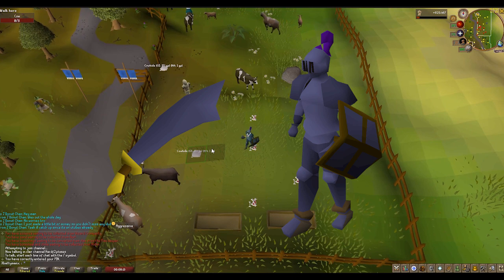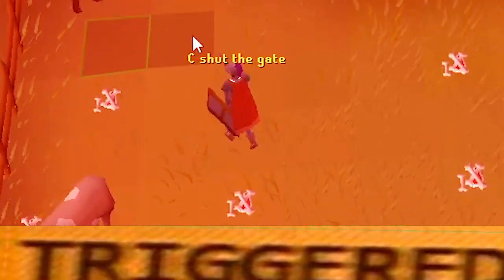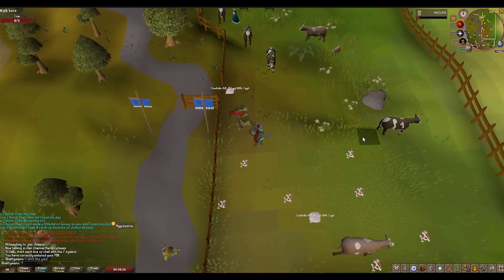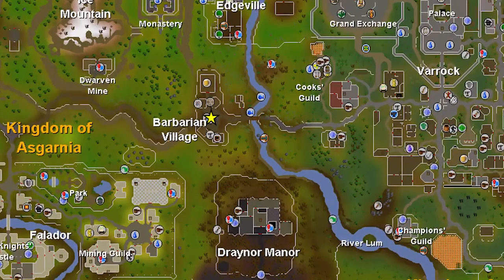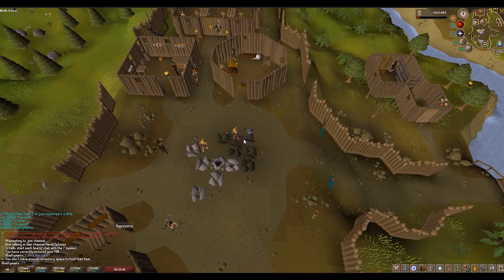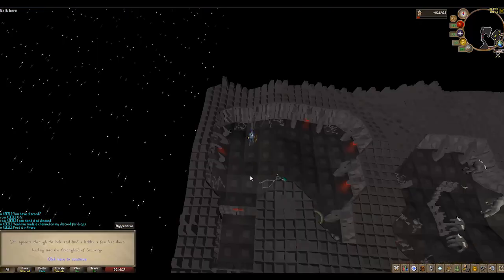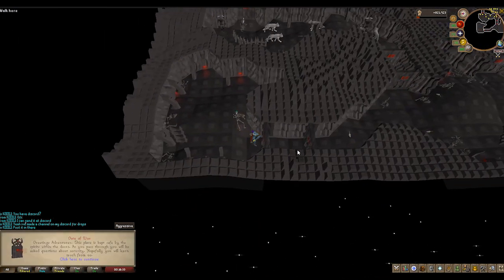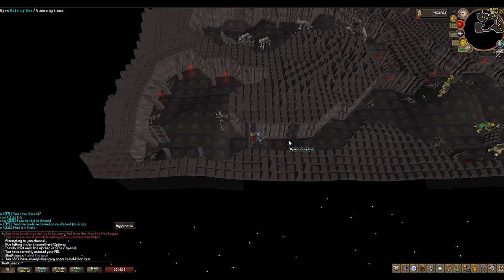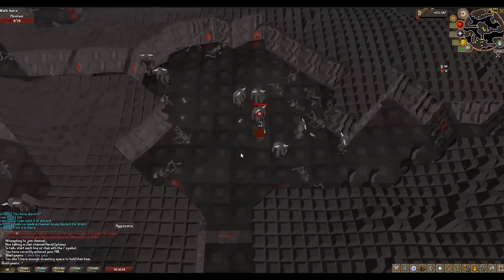At level 20 you can wear mithril armor, so buy yourself a full set of mithril and a mithril scimitar. After cows, move on to barbarians. Barbarians can be found at Barbarian Village — they have low defense and quite a lot of health, and they're conveniently located near the next monster. You can also go down into the Security Stronghold and kill minotaurs and wolves. They have a bit less health but drop arrows and stackables which you can sell on the Grand Exchange.